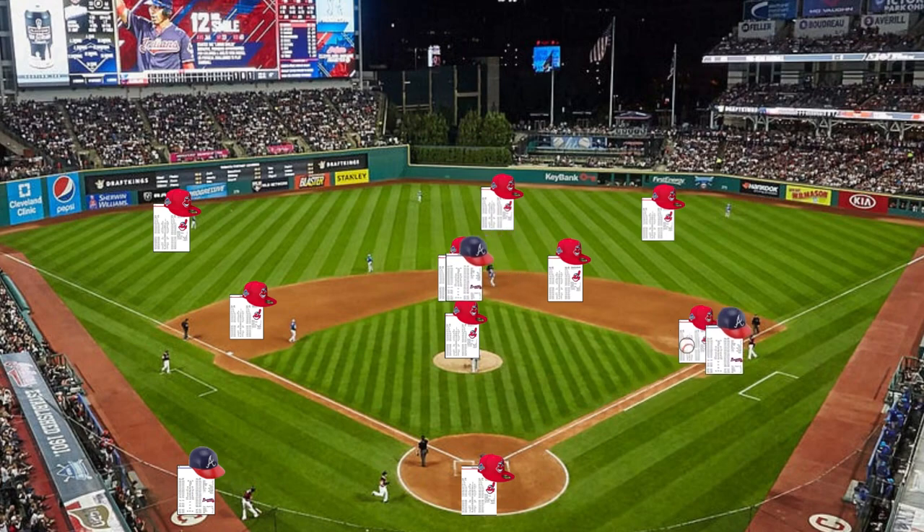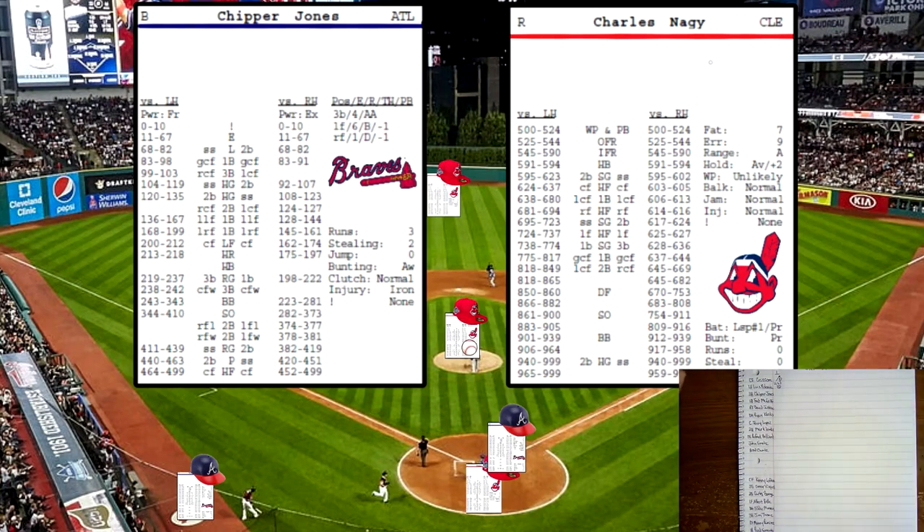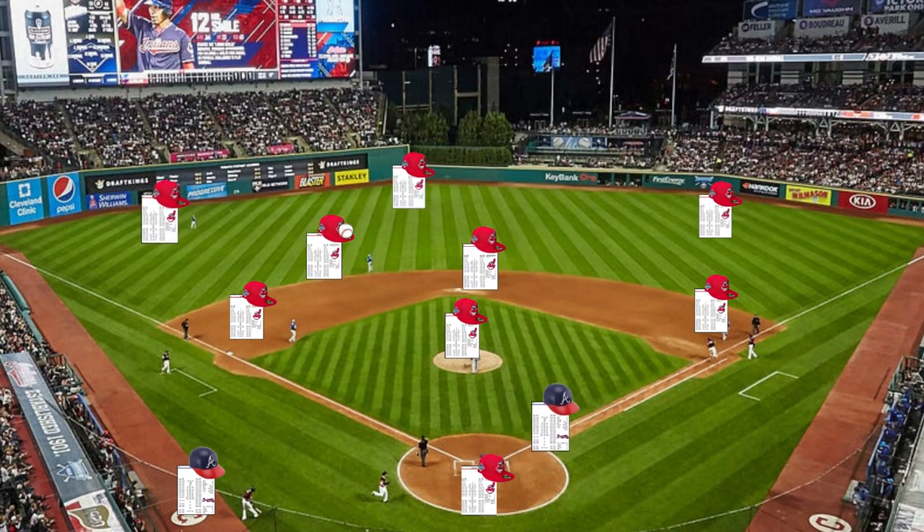That'd be a 4-6-3 for two outs, bringing up Chipper Jones now. He rolls a 736 off Nagy's card — that's going to be a high fly ball to left field for the third out.